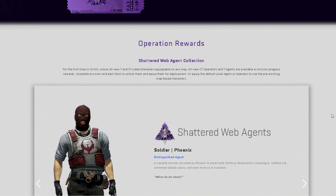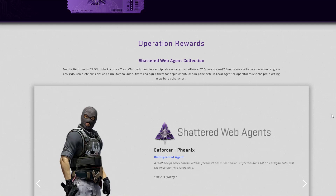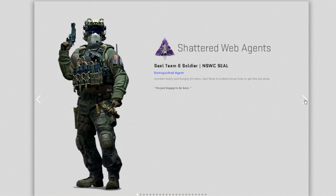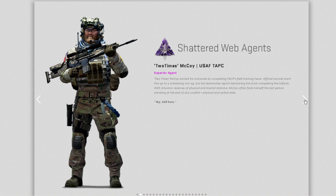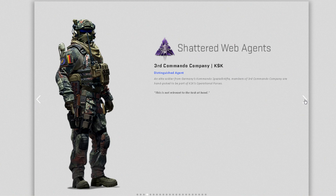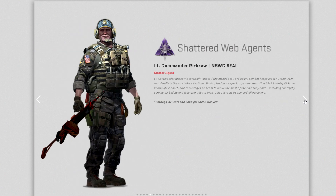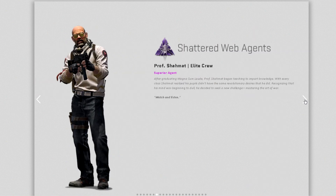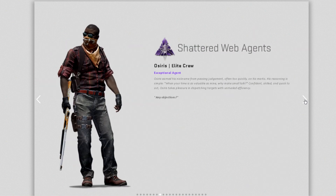Guys, they did it! A new operation is out — it's called Operation Shattered Web and it looks so good. This operation also has a battle pass that you have to buy, but it's a bit special and different. In this operation, you can bring your favorite character into battle with all new equippable agents in any mode.